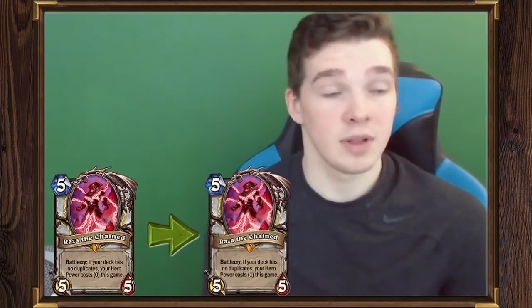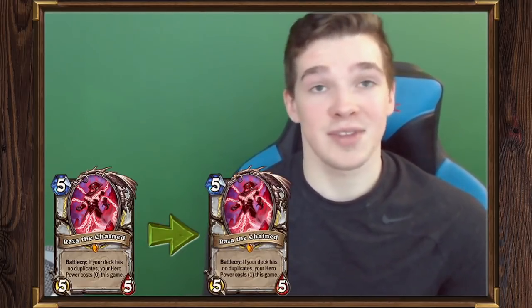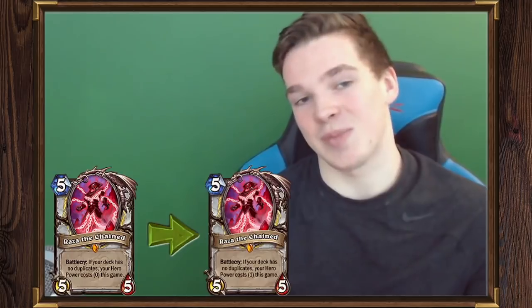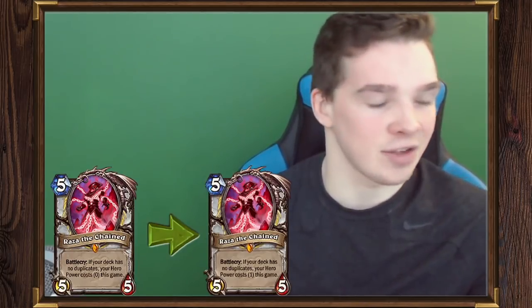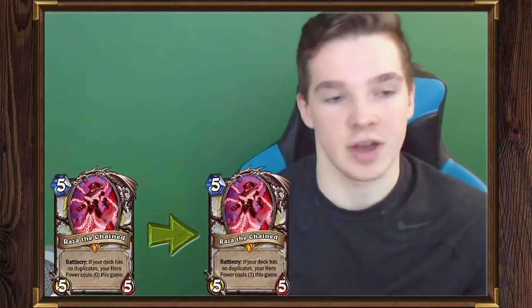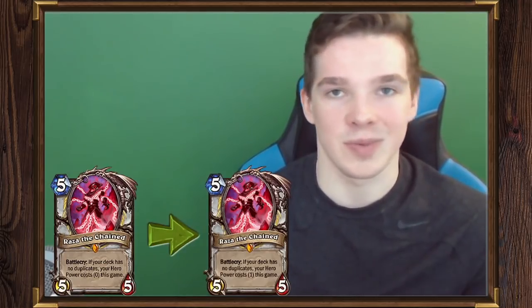Corridor Creeper as a 2/5 is just not worth running in your deck. I'm interested to see how aggro decks stand up past these balance changes, but I'd like to see a couple more aggressive cards that really help those archetypes moving forward. Lastly, Raza the Chained. I love playing Reno priest — it's a really fun, skill-intensive deck. This nerf kind of sucks, but if anything I think it'll make the deck a little more skill-intensive, since making your hero power cost one is a way to make the Spawn of Shadows combo a little less broken than it is right now.